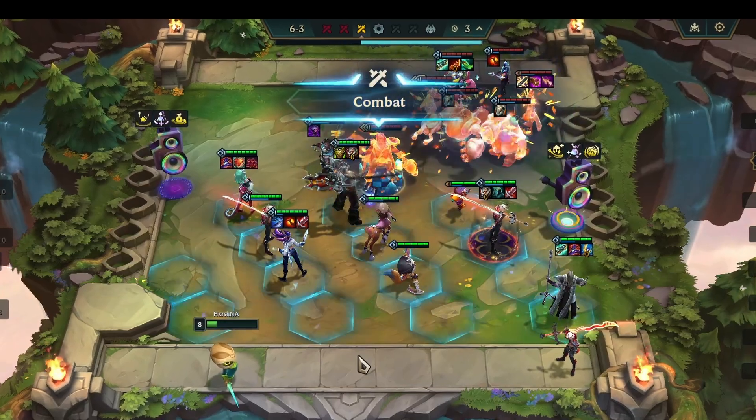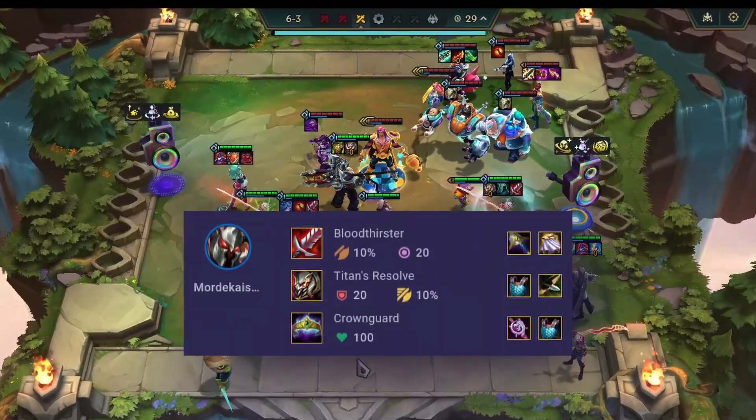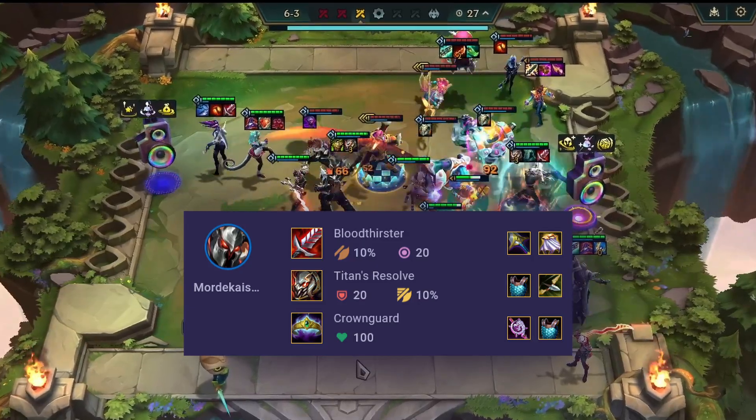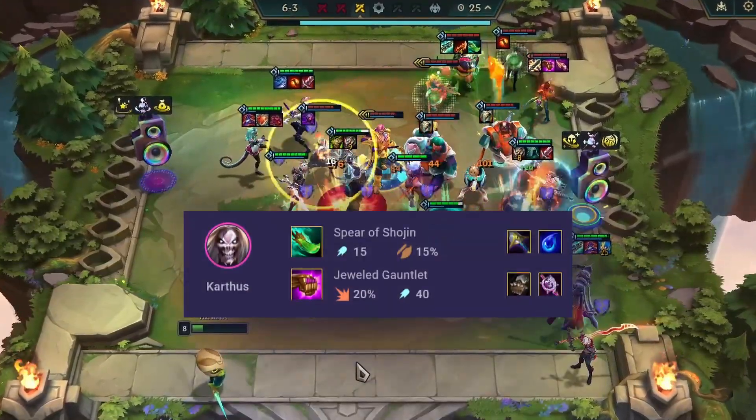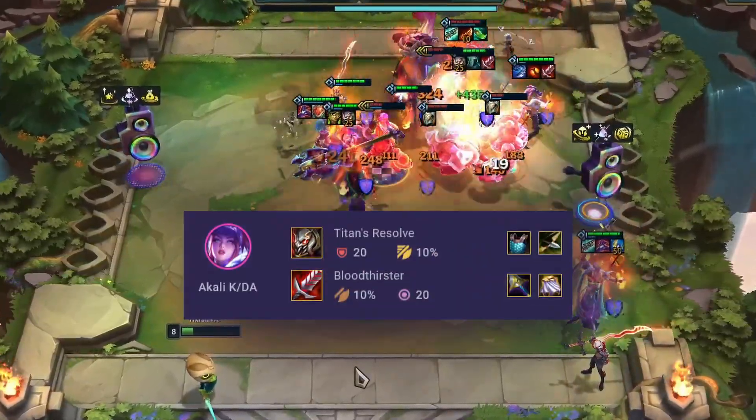Now, onto the key elements of this build — the specific items that are crucial for our champions. On Mordekaiser go with Titan's Resolve, Bloodthirster, and Crownguard. For Karthus go with Jeweled Gauntlet and Spear of Shojin. And for Akali you have to make Bloodthirster and Titan's Resolve.